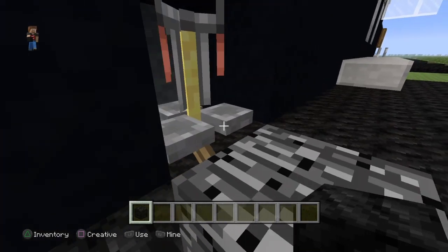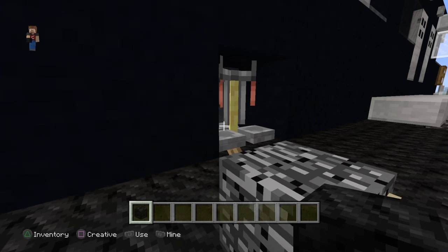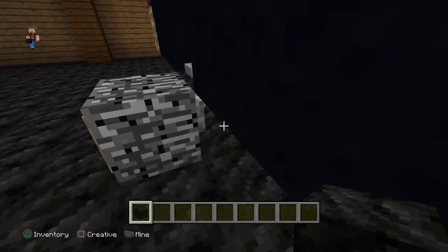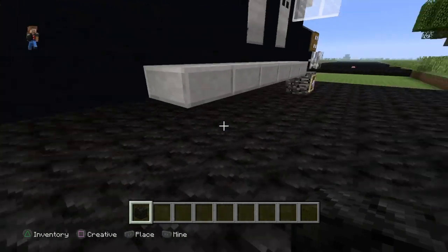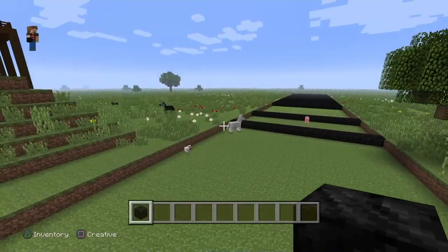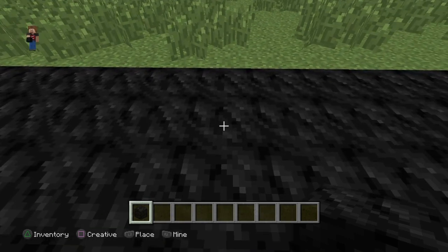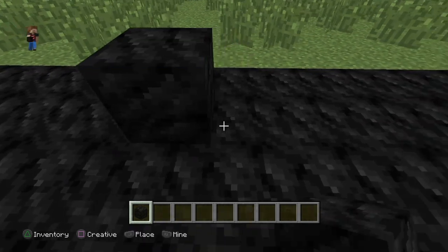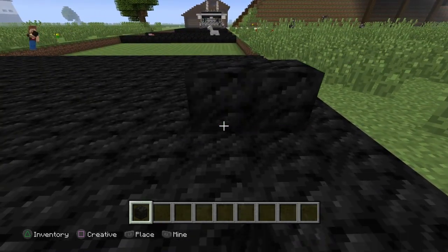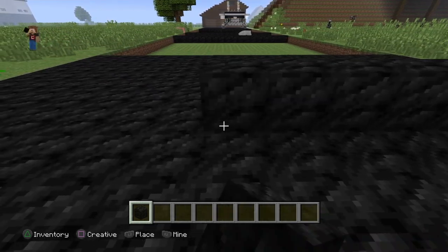It's pretty detailed - I got brewing stands for the suspension, and I got a lever under there as part of it too, so it looks all connected. So we're gonna go about one block away from the edge - that's pretty good - and then count out one, two, three, four, five, six, seven, eight, nine.